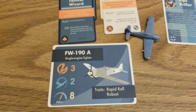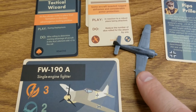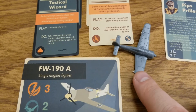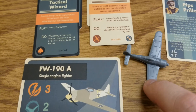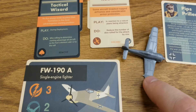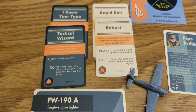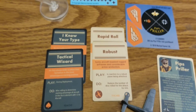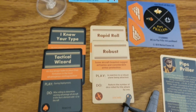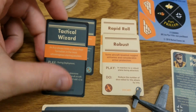The FW 190 itself has stats of 3, 2, and 8 with a 408 mph speed. The plane itself is plastic — I forgot to mention that in the Kittle video. Some of the 190s we've already gotten were metal, but they decided to go with plastic for the aces, which makes me wonder why we couldn't have just done plastic for all the planes. I certainly wouldn't mind paying a little bit more to have them all in plastic.